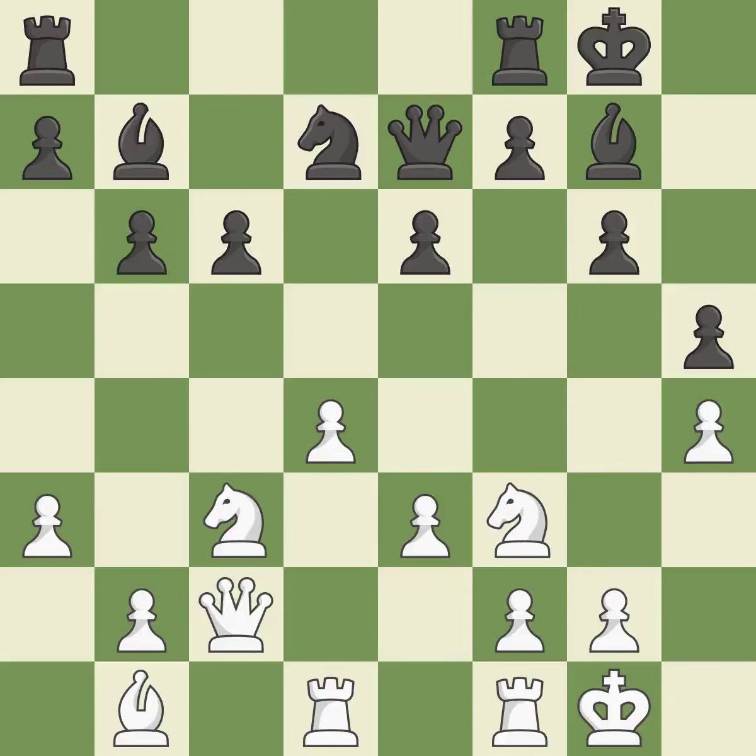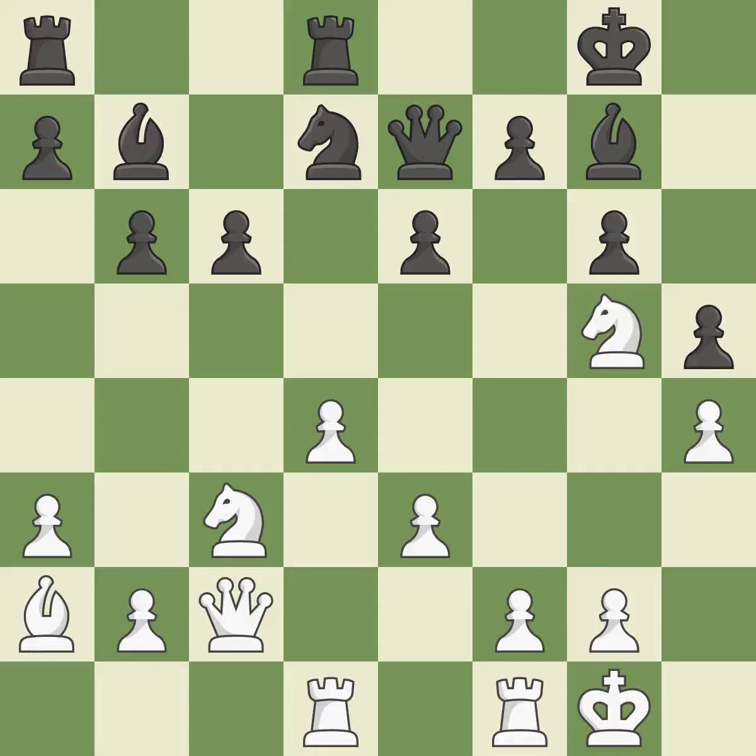Now that the rooks can see one another, they can defend one another. The knight can now control more squares as a result. This poses a threat to strike a knight — it is incorrect. This is a missed chance to offer an equal exchange. This blocks the attack on a pawn that could have been captured.